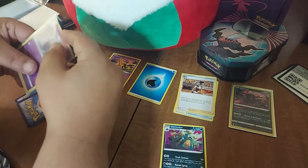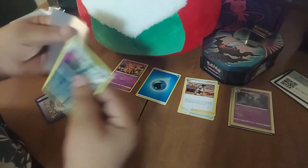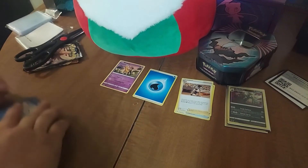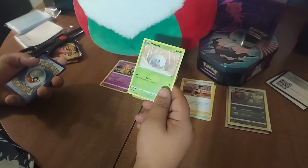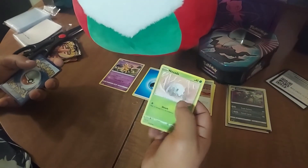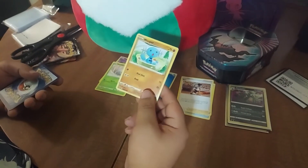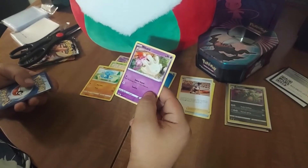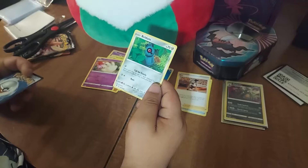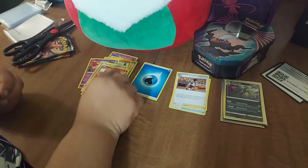This one looks rare, yeah - we'll keep that one. Let's see what else we got. Nincada - that's supposed to be a cicada, right? Nincada, cicada. And Wooper. I've never seen that one before. And Bellsprout, whatever - we're amateurs. Slugma, yeah.